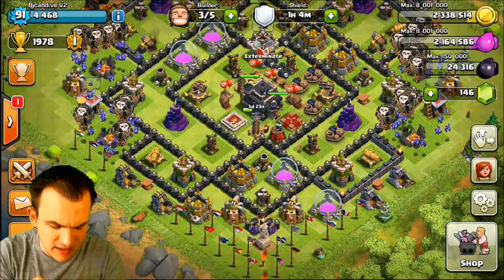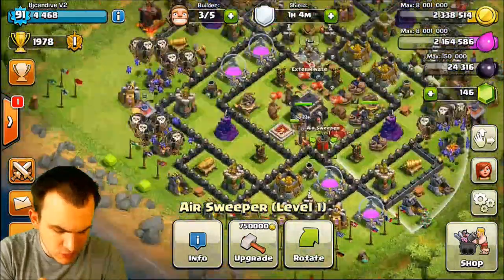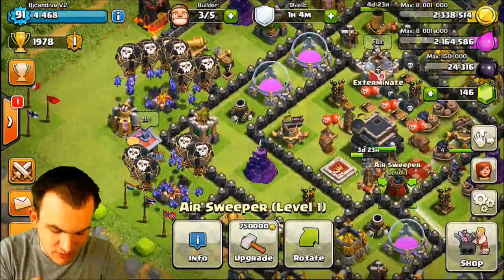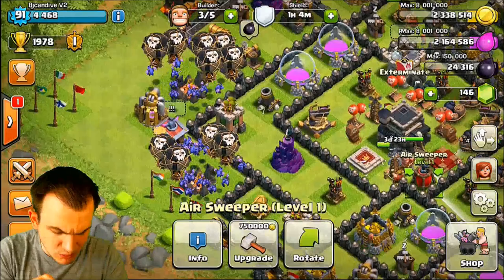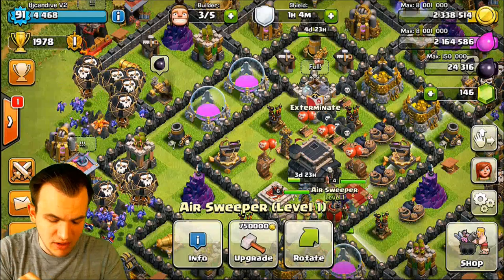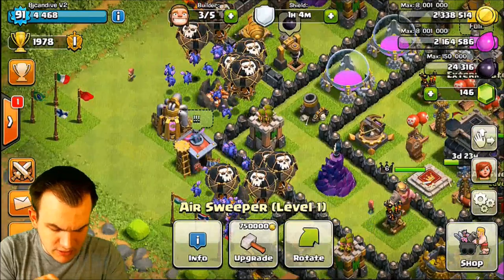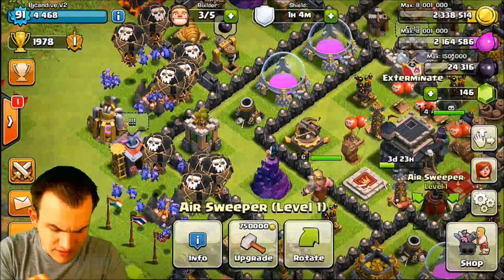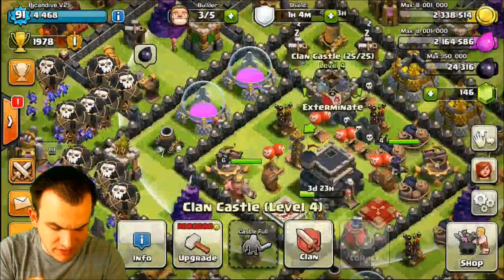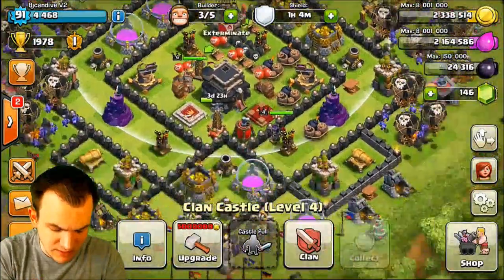I find that a lot of people like to attack from the same side as the air sweeper or right at the angle parallel to it. People will struggle with this base from any side they attack it from. Let's say they attack from the left side, which is probably the weakest side — you can change that by moving around traps. If you move those bombs over here, you'll probably have a much better experience. I recommend if you don't already, have your clan castle upgraded to level 5 and put a Lava Hound in there, and you will have a lot of success defending with this base.